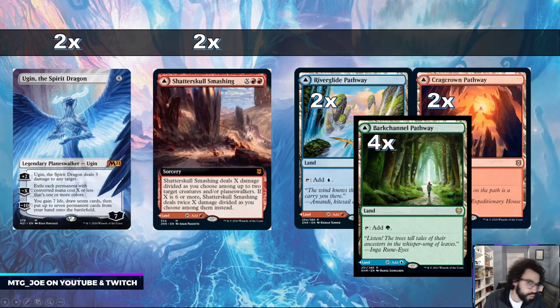Finally we have two Ugin, the Spirit Dragons. Ugin can be cast for free off the enchantment mode of Eska, or for free off Genesis Ultimatum. It's a big bomb — certain decks just can't beat it and it can win games on its own. We're a big mana deck, so let's play the big mana Planeswalker.